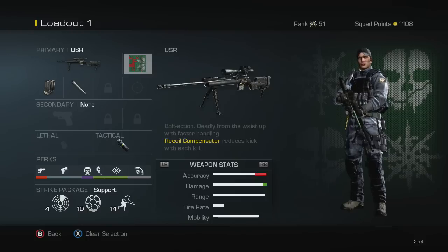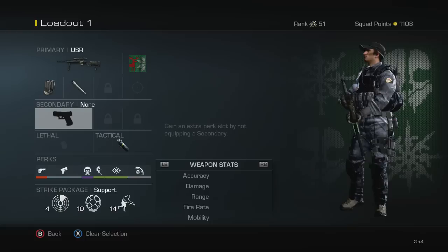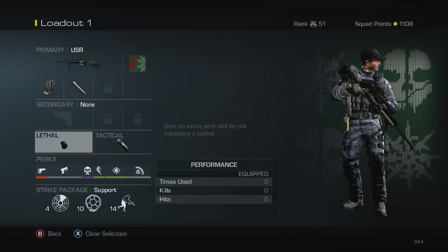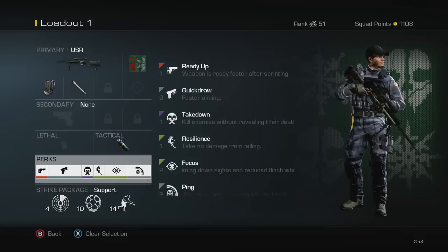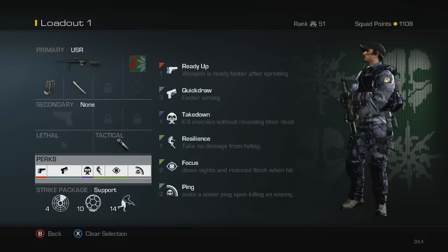I don't run a secondary or lethal — there's really no point for me because I never use them. I never use the pistols and I never throw my grenades, so I figured why not just leave them off. I can use those spots for perks, and that's why I have six perks. I run ready up just to make sure when you're sprinting around and you see somebody, it's a little easier to aim in.